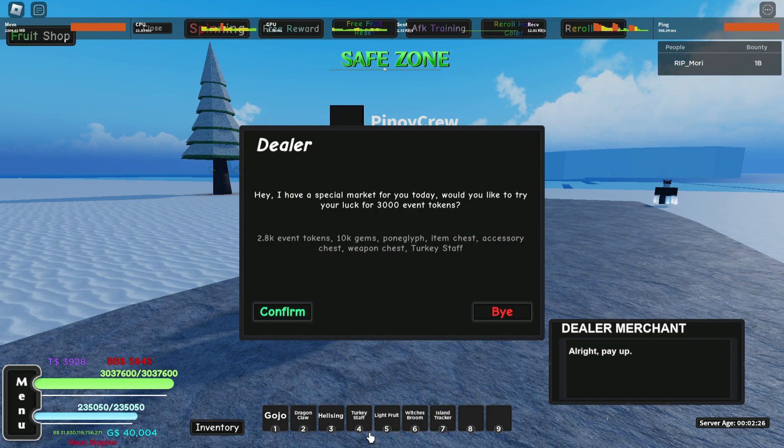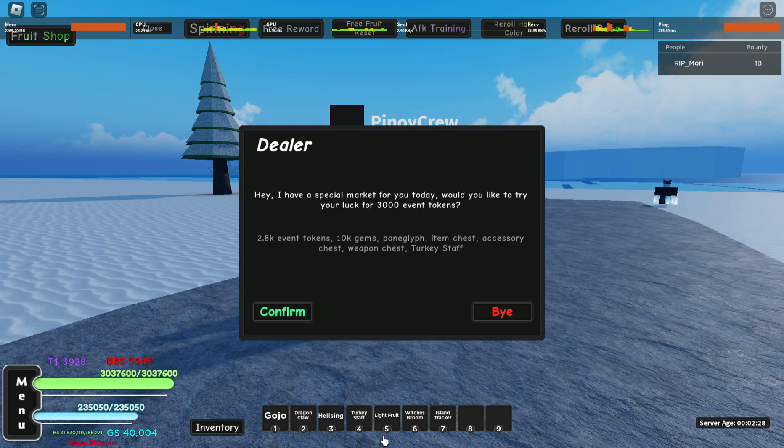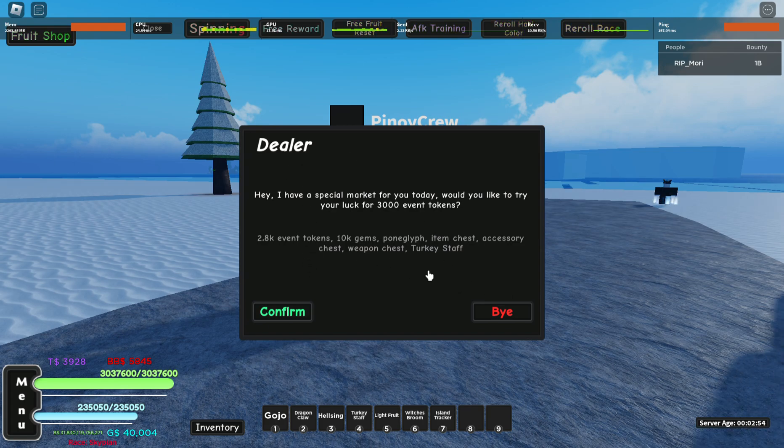Just make sure that you don't have your current weapon equipped — for example, Jordan's Blade or the pipe, or any weapon you don't want to lose. Because once you've got the turkey staff and you notice one of your weapons is gone, the problem is you didn't have it unequipped. When they gave us the mini update for this, they did warn us that we are going to be losing our current weapon.